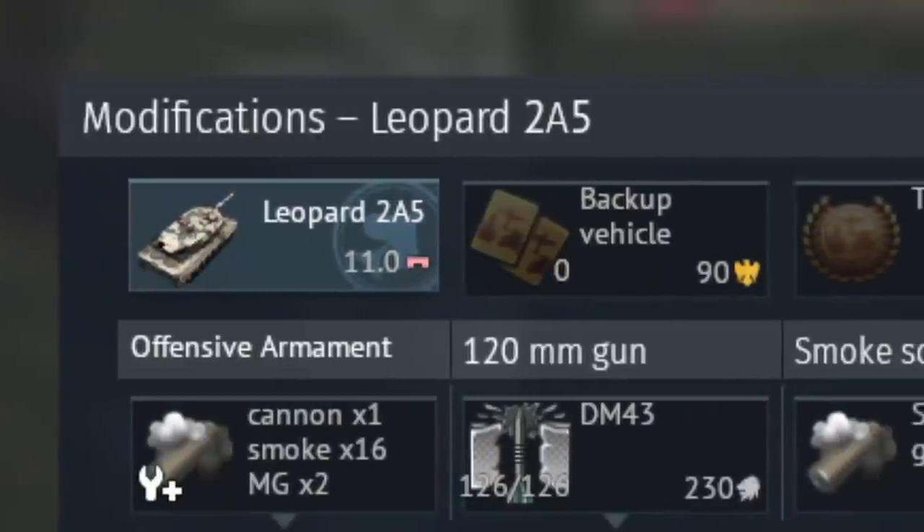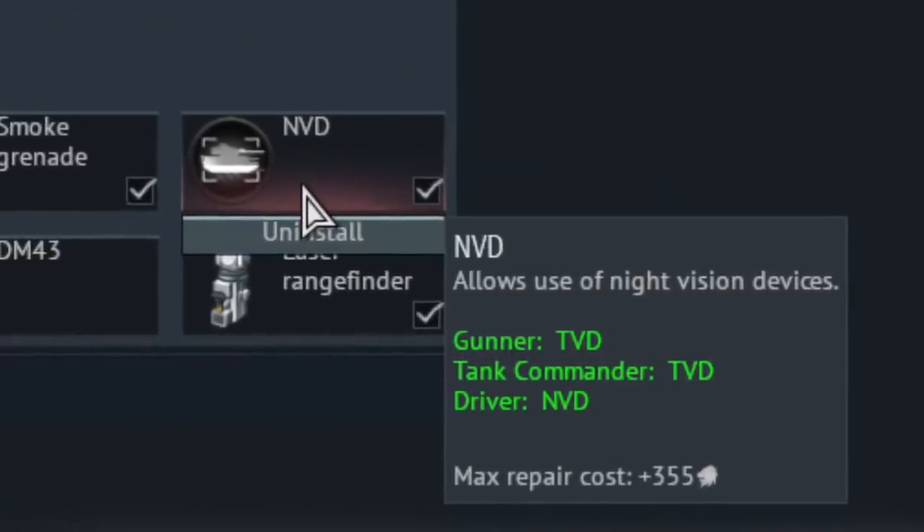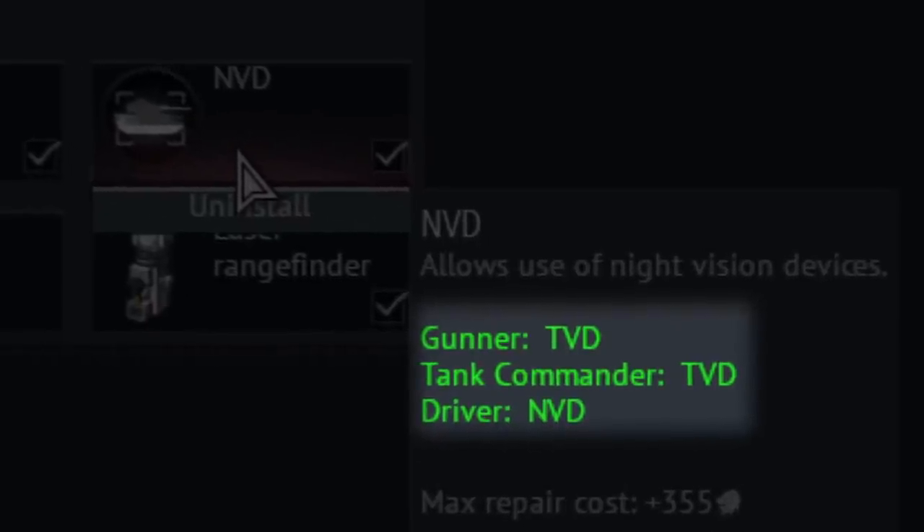The modification menu now has a miniature stat card for night vision and thermals that displays which crew members receive the functionality and also shows if it's specifically night vision or thermal display.